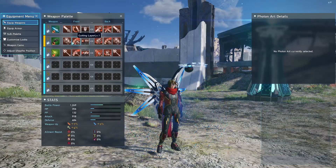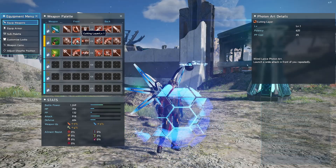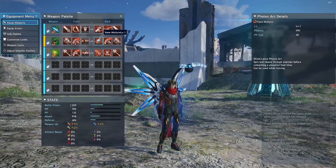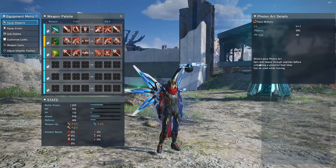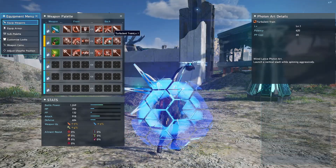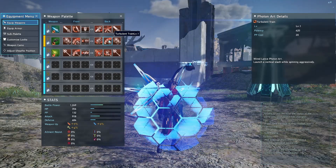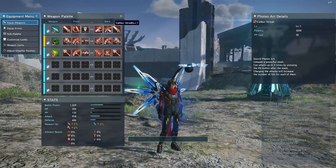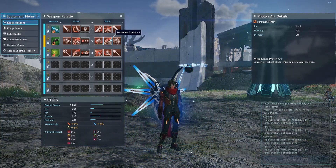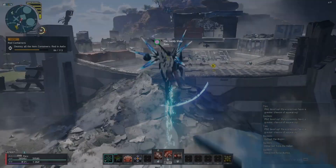Here are the Hunter photon arts for wired lance. First is Cutting Layer — a good photon art to use on groups of enemies directly in front of you for lots of damage. Then there's Vane Mixture, a mobility-focused photon art that lets you spin and cleave through enemies. Finally, Turbulent Train — I use this against bosses or enemies that are downed or very vulnerable to heavy damage, similar to how Caliber Streak was for sword. It's my go-to for attacking downed targets. I'll now show a quick run demonstrating how to use these photon arts in regular gameplay.